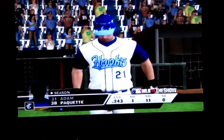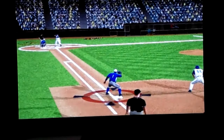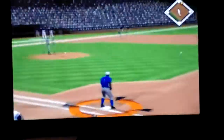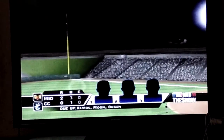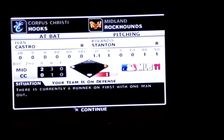The Rockhounds lead two to nothing. We'll jump ahead to the bottom of inning number one. Number 21 steps in with a runner on first and two away. No errors, and one man left on board. The Rockhounds are out in front, two to nothing.